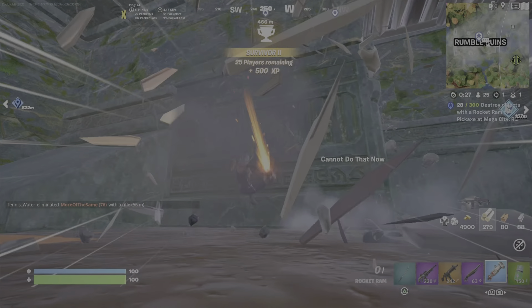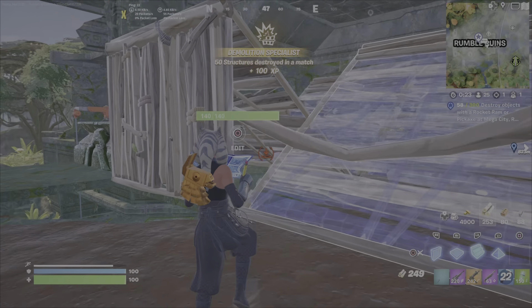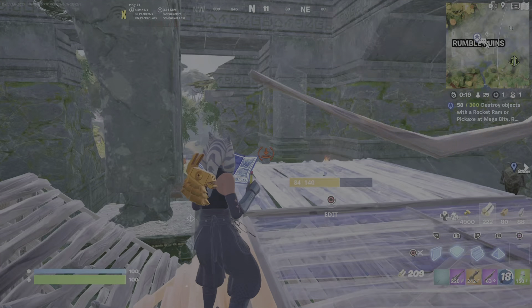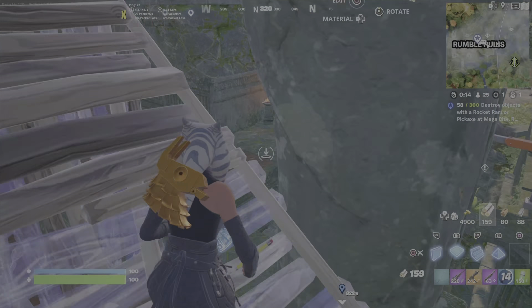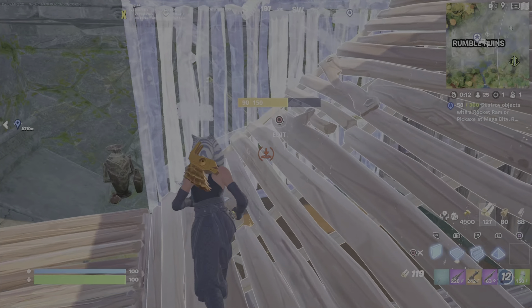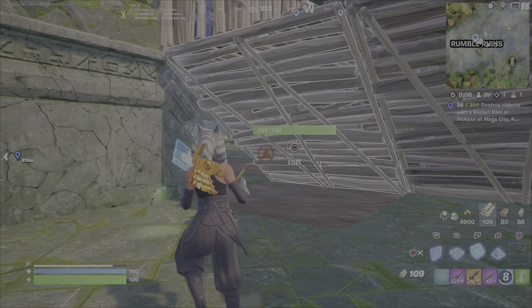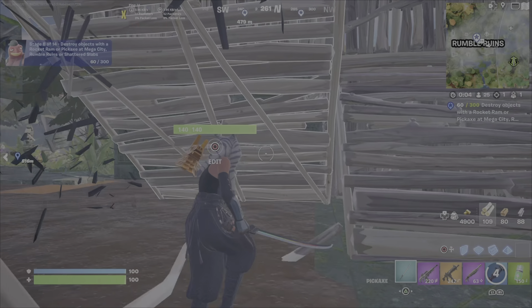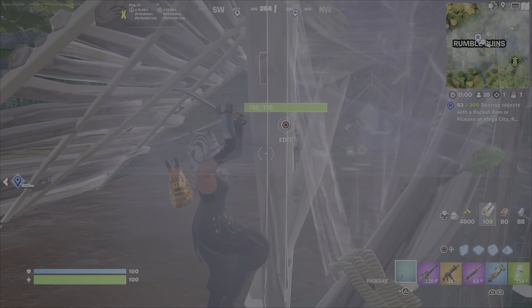I also noticed that if you're playing build mode, not zero build, you can build structures and then pickaxe them and they'll count. I'm pretty sure it works, but I'm not guaranteeing it — if you built a big structure and then rocket rammed through it, each one of them would count. But to be honest, it would take a lot of materials and effort. So just make sure while you're waiting for the ram to reload, you're destroying something and getting credit.